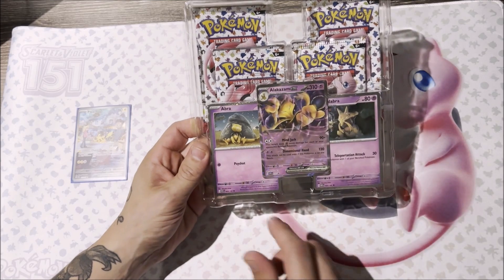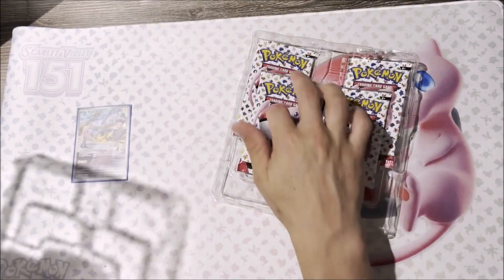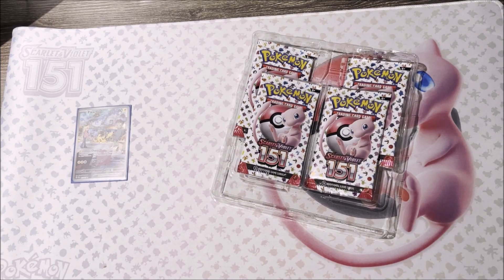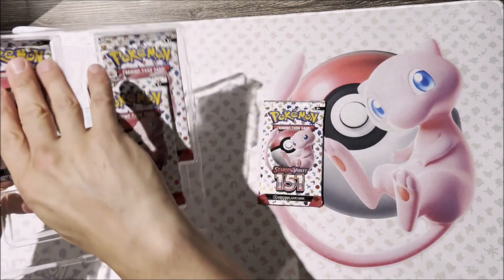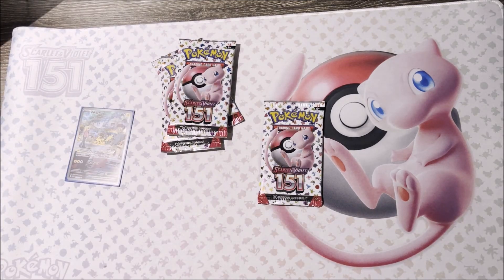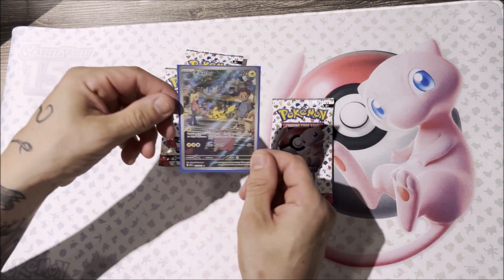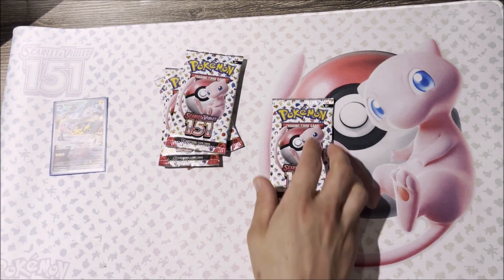I'm not going to spend time going over it, but as always you get the Abracadabra and Alakazam promo cards and then the four boosters. I think we should get right onto the ripping, and hopefully giving up this beautiful full art Pikachu won't be in vain.